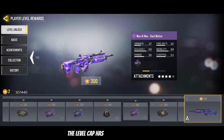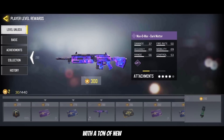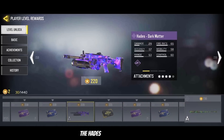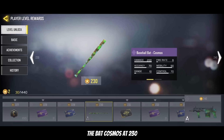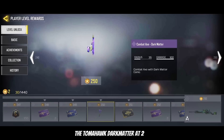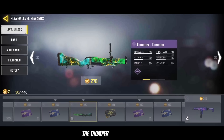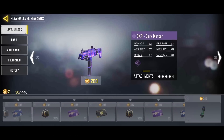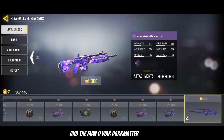The level cap has been raised to level 300 with a ton of new rewards. We have the Gasnade Cosmos at 210, the Hades Darkmatcher at 220, the Bat Cosmos at 230, the Striker Cosmos at 240, the Tomahawk Darkmatcher at 250, the Aulo Cosmos at 260, the Thumper Cosmos at 270, the QXR Darkmatcher at 280, the EMP Cosmos at 290, and the Manowar Darkmatcher at 300.